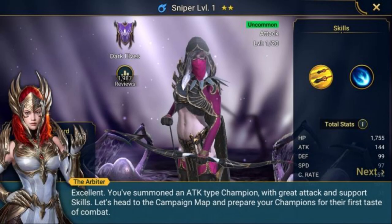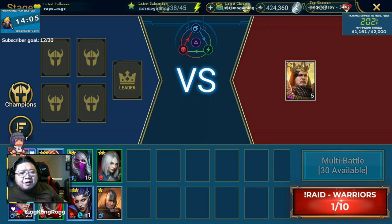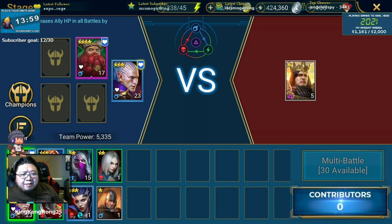For example, I got Sniper, a 2-star, but she's good on the early PvP end campaign with her AOE attack, which includes a reduced speed debuff — so for a turn-based game that's pretty key. Later on I'll probably replace her, but early going she's pretty good.